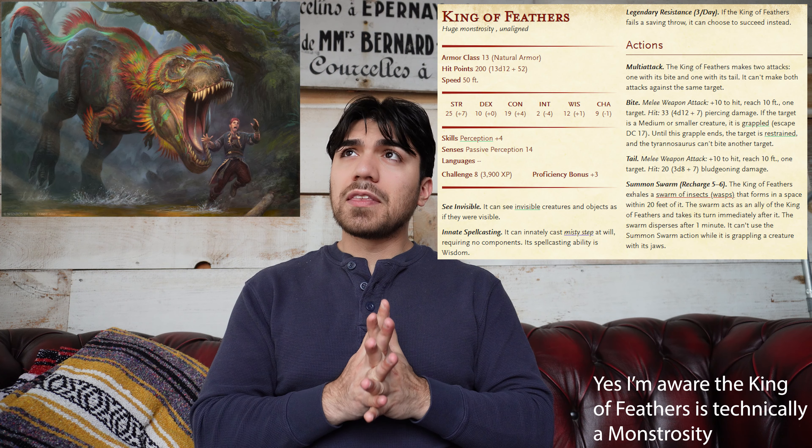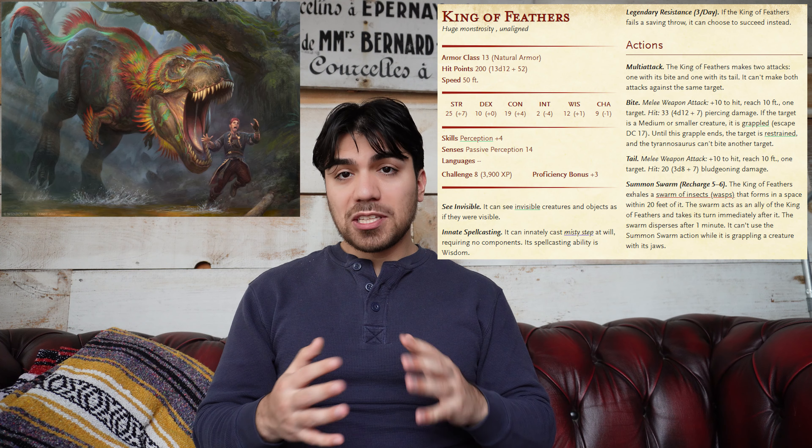Level five is the last major power jump: martial classes get their second attack and spellcasters get access to third-level spells like Fireball. There aren't too many dinosaurs in official D&D, but the last major one is the King of Feathers from Tomb of Annihilation — essentially an amped-up T-rex with a summon swarm of insects ability. It has nearly 200 HP, and the insect swarms help balance the action economy while keeping the party busy as it rampages.